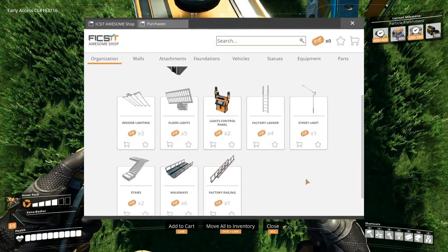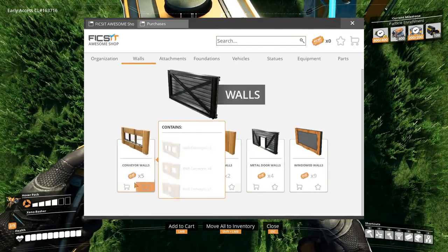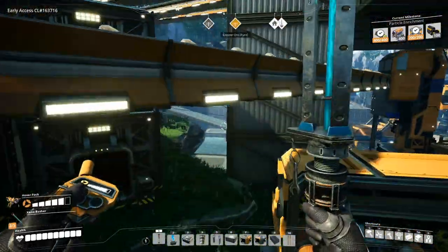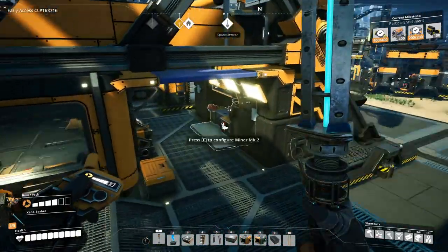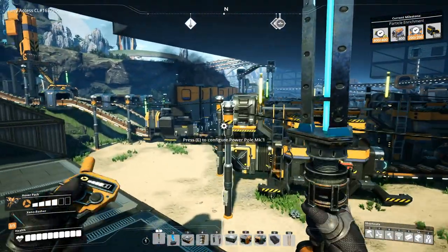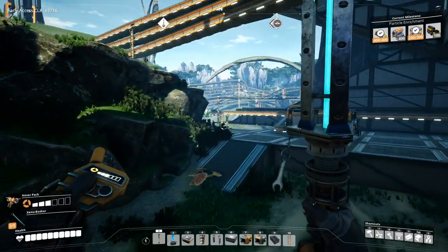I haven't exactly been doing anything with lights. Attachments — pipeline wall — oh, we need some of this. Let's get some tickets. I haven't been getting anything from the awesome shop lately, and I haven't redeemed the tickets either. We don't have tickets. Alright, let's go to the awesome sink. We do have two awesome sinks — one is over here, let's go get that.